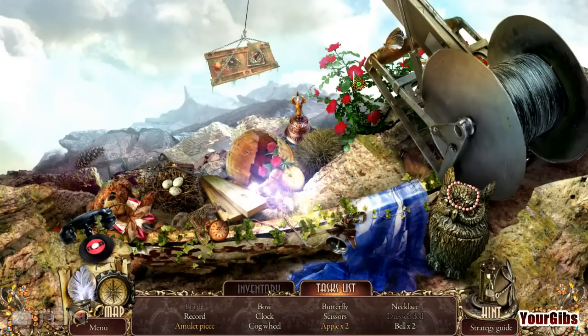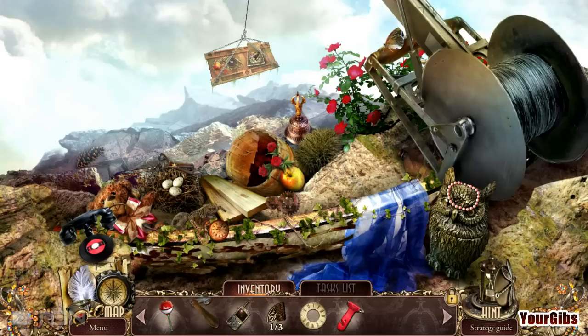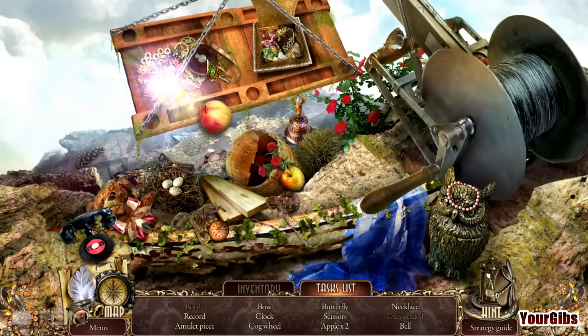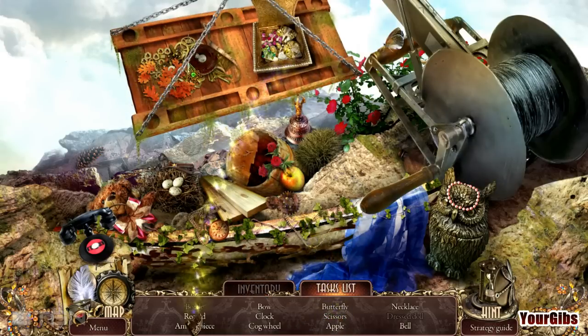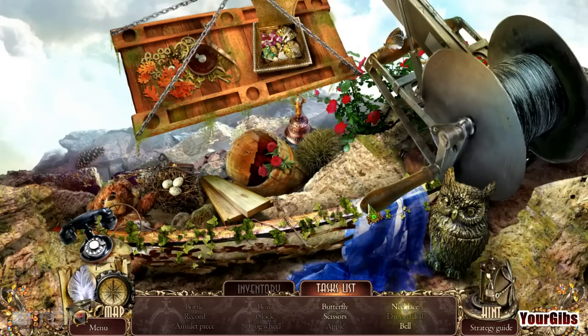Let's go ahead and get the game going here. Something's definitely missing here. I have this, which I've had for a little while now. Let's go ahead and get everything that we need. Some flowers — no. Eggs. Record. We're almost done, folks. Butterfly, scissors, and a bell.